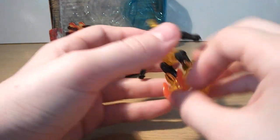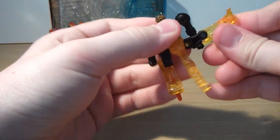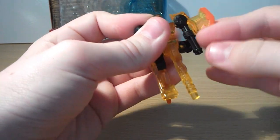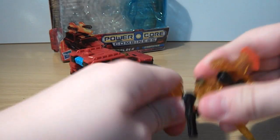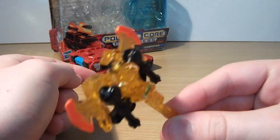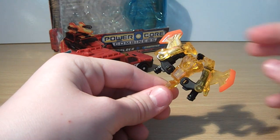Transformation to his axe mode: you want to fold that down, then just lift these up. I'm going to get these out of the way first - lift them up, just like that. And there he is in axe mode. He can be held by Smolder in Robot Mode.